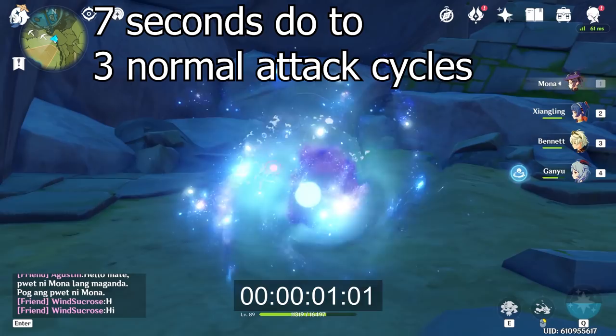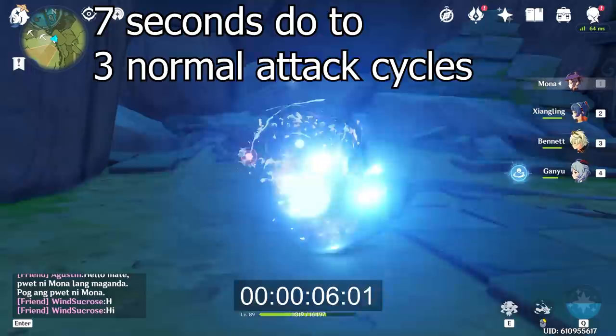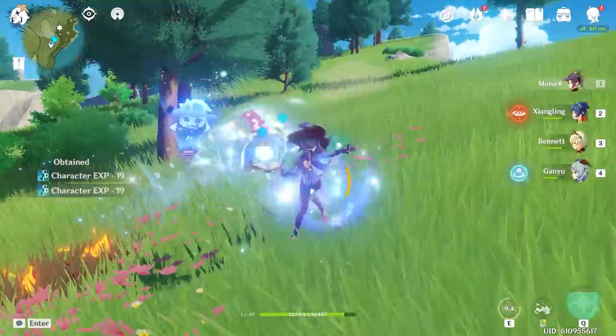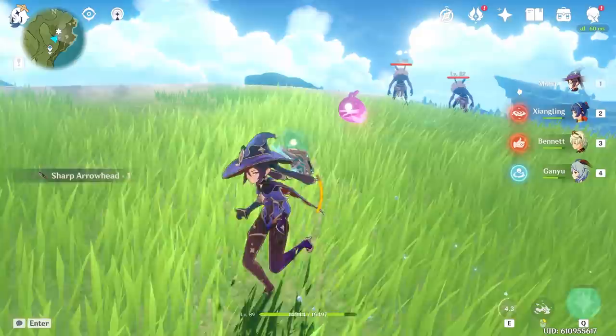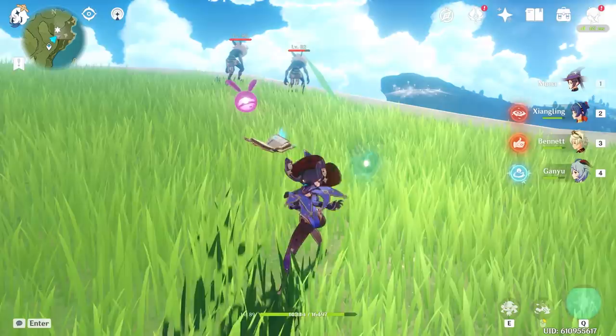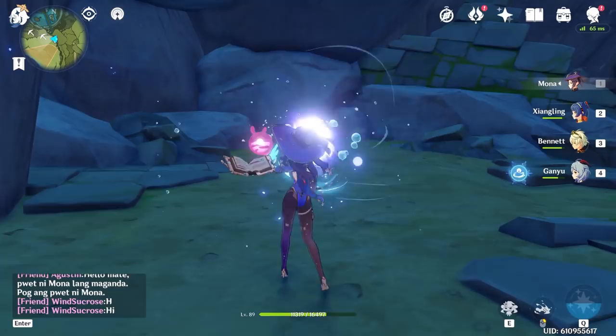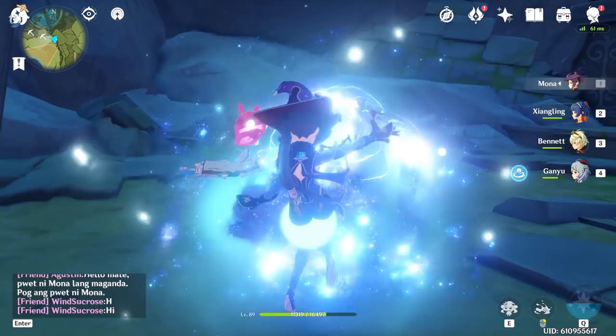If you notice from the skill percentages, the fourth hit does the most percentage out of the four, but that means you have to commit to the fourth hit every time. And once you do that, there's an animation that locks you in before you can begin another normal attack. You probably already know that you can use Mona's sprint to cancel the animation, but the problem is that you will waste stamina. This could be a detriment if you're in a situation where you do not have any stamina because you either used your charge attack too much or you're in a crowd domain.